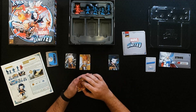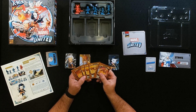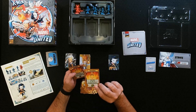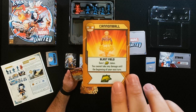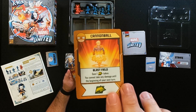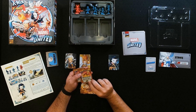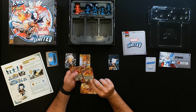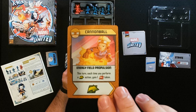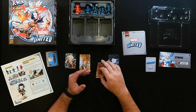Then we've got Samuel Guthrie — the Cannonball. There are his various artwork cards. He's got Blast Field: gain one movement token, and you cannot take any damage until the beginning of your next turn. And then Energy Field Propulsion: this turn, each time you perform a movement action, gain one punch token.